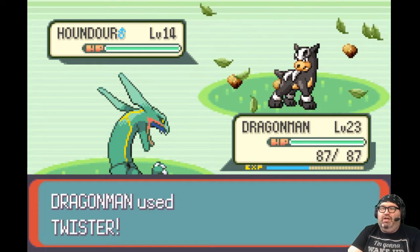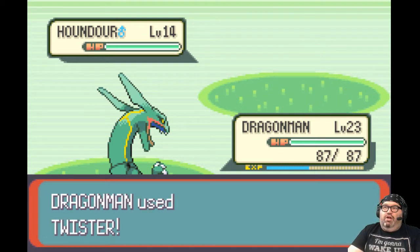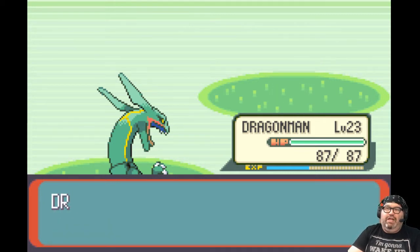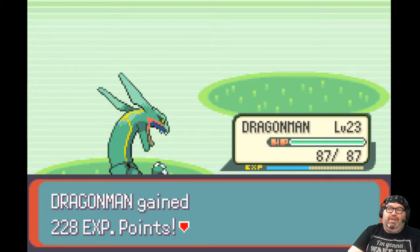Alright, let's use Twister. Twister is still good because it does attack multiple Pokemon, but it is hitting the point where it doesn't necessarily do the damage we need. Dragon Claw is going to do that damage.